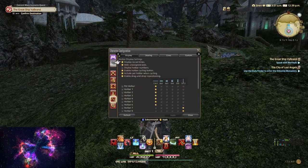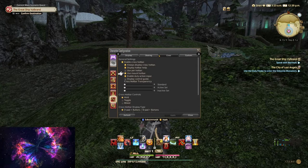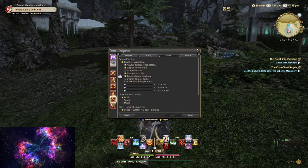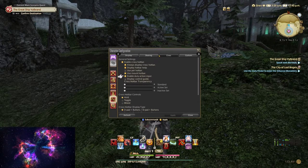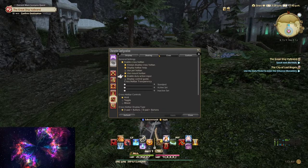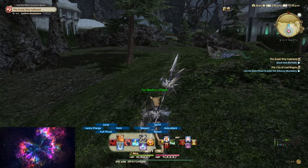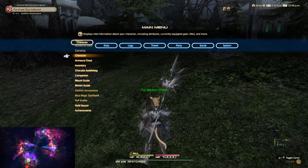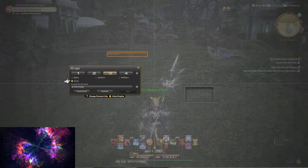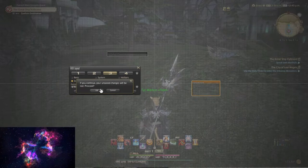Use mount hot bar — same thing as what we talked about before. I use the mount hot bar. Enable duty action input: yes. What this means is in certain instances you will have to use either left trigger L2 or right trigger R2, and then pressing L3 or R3 at the same time. I cannot display that right now simply because there's nothing I can actually click. And in the HUD this is where it will be situated — we'll get to that in a second.